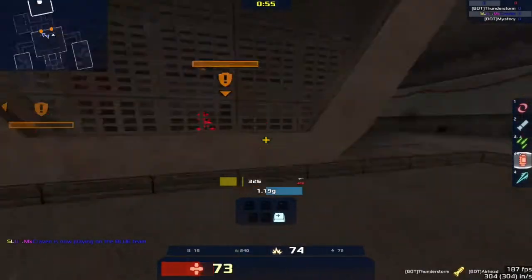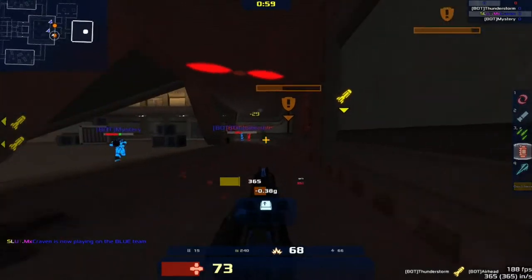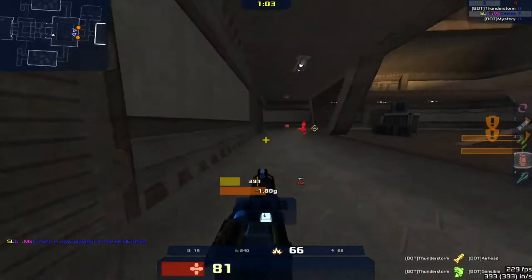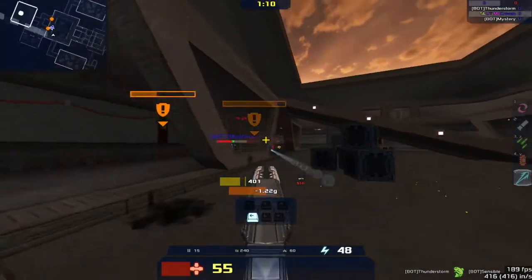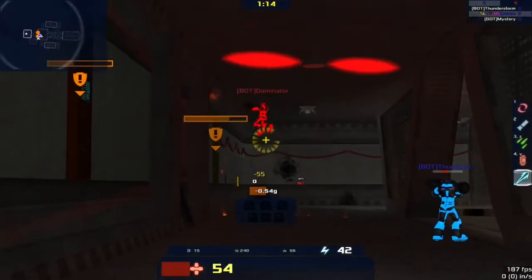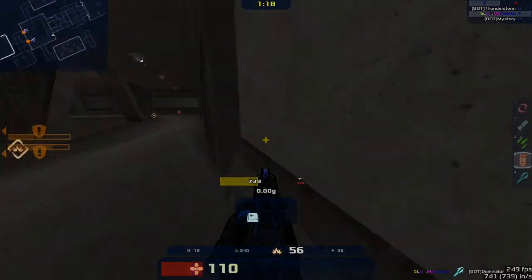Assault is a team based game mode similar to a tower defence game. The attacking team tries to destroy as many objects as possible while moving through the map, with the defending team trying to stop them. After the attacking team reaches the final goal, the teams switch and the defending team has to attack and finish the stage faster than the other team managed to. The winner is the one who gets the furthest in the time limit or completes the whole thing fastest.